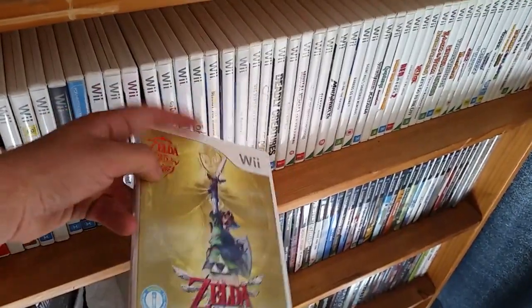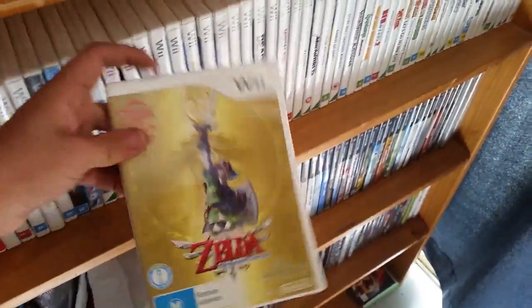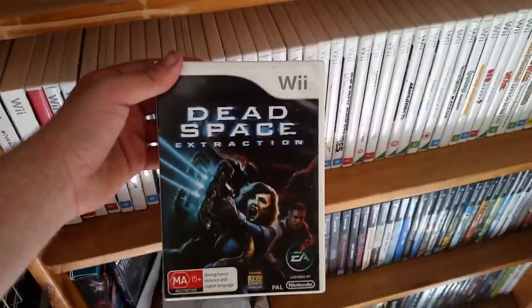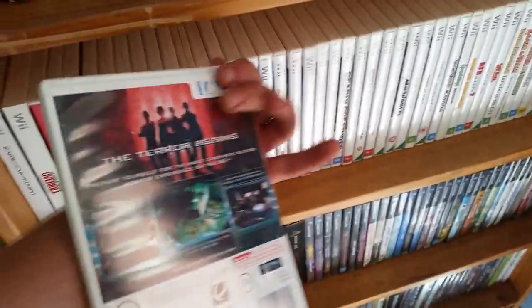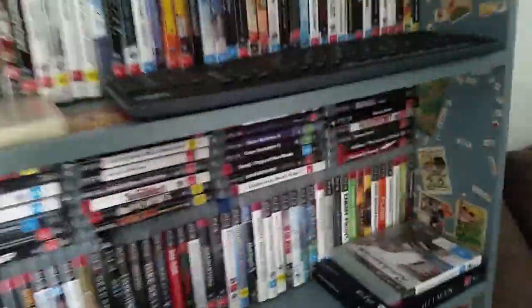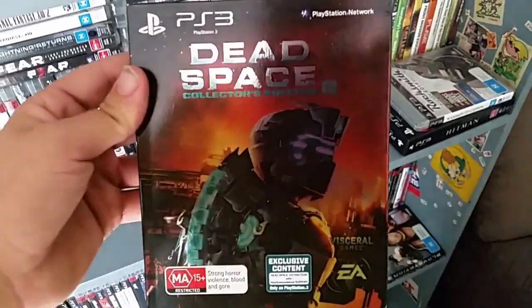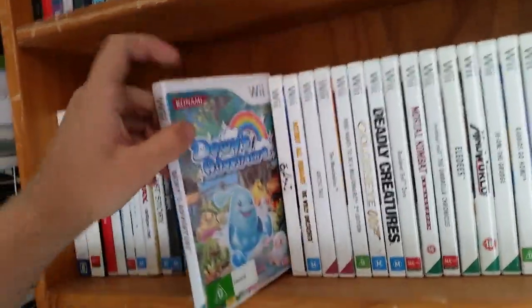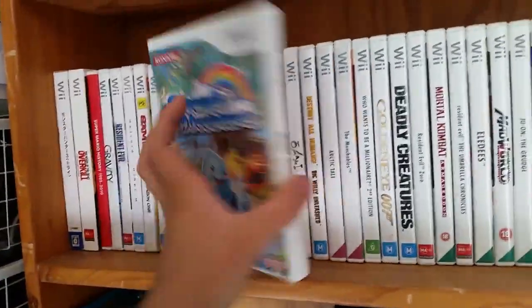Skyward Sword was supposed to come with a golden Wii Remote — I'd love to have that set one day. Dead Space: Extraction is another really good light gun shooter on the Wii — a lot slower-paced than the others but still really fun. It's also included on the Dead Space 2 Collector's Edition, where you can use the Move controller. The Grim Adventures of Billy and Mandy is another 3D beat-em-up — it's fun. Dewey's Adventure I got super cheap, thought it'd be really fun — it's not too good.